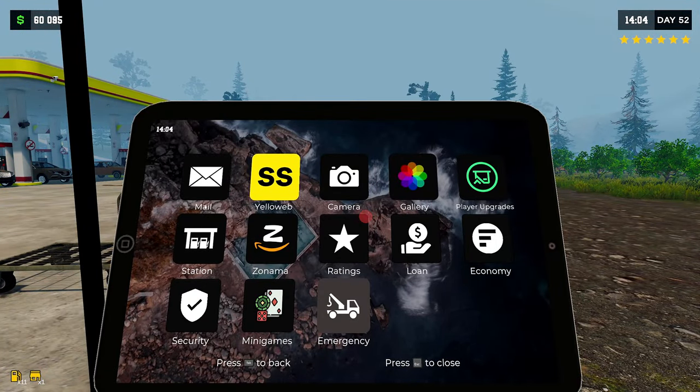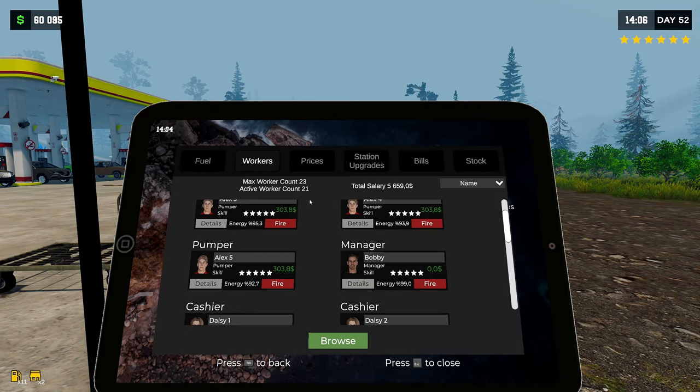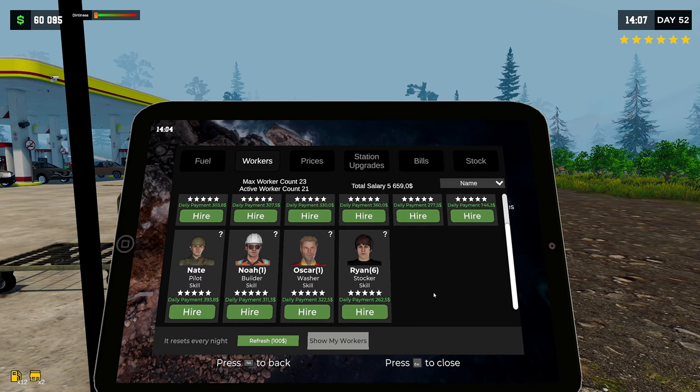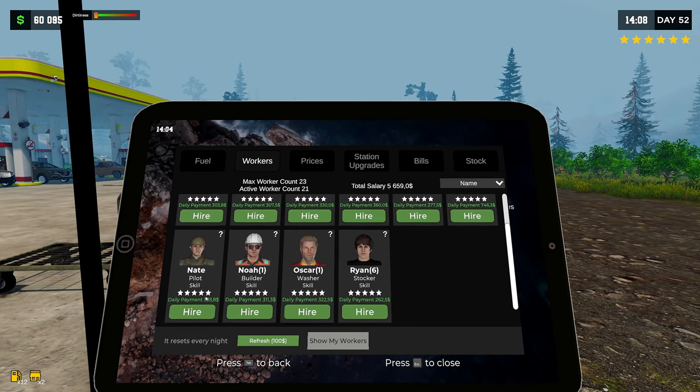Let's have a look at the station first. Under workers and browse, we have pumper, farmer, cashier, mechanic, cleaner, manager - and we have a pilot now! Oh, can't drive planes yet, okay.